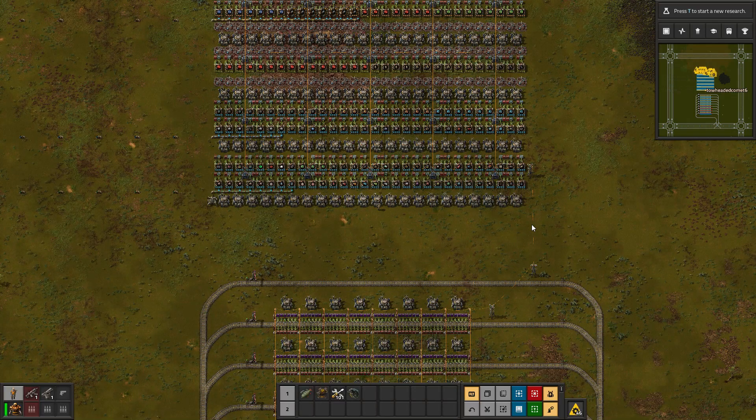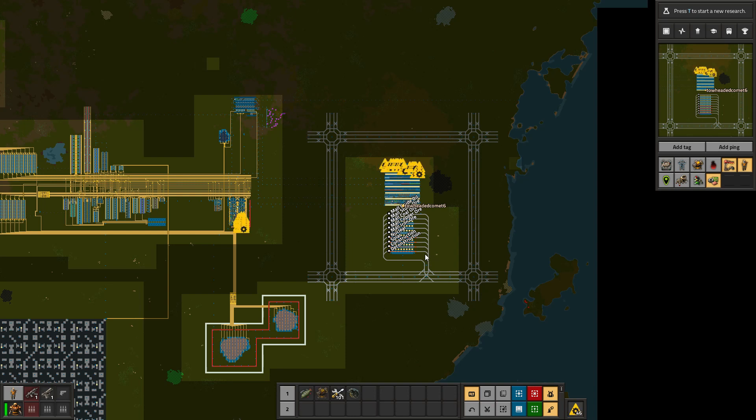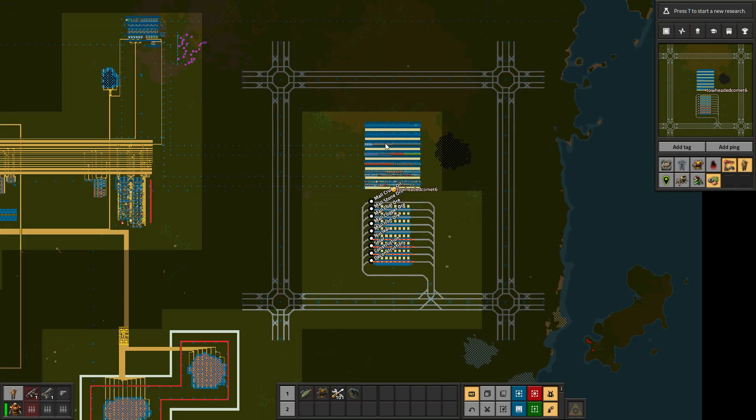Hey guys, Comet here. Welcome to episode 15 in my Factorio Odyssey series. In the last episode, I designed some right-hand drive rail network pieces that I can put together in different orders, kind of like Lego pieces, and I constructed this first train grid here where I put in the mall.